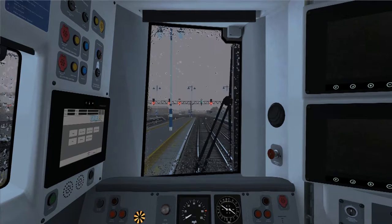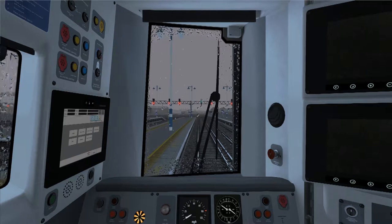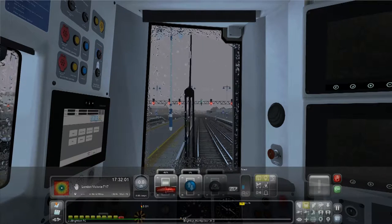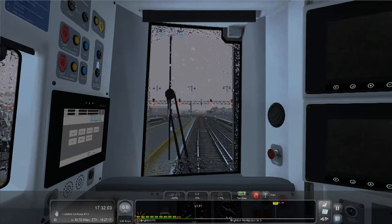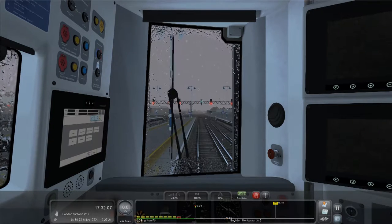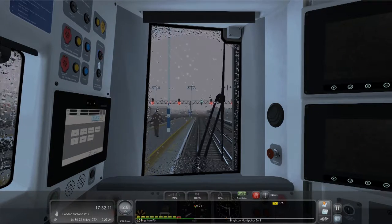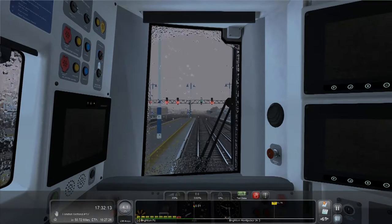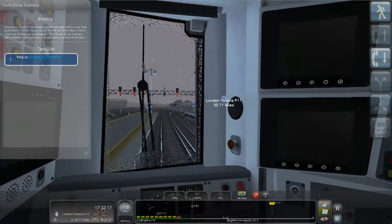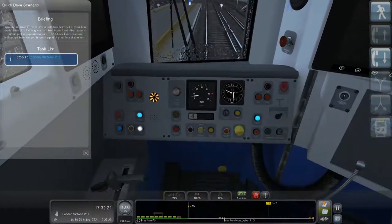First thing we need to do is turn on the wipers, which is left on the d-pad. We need to put the hood on - I like it minimized, not the big one. We need to put it in forwards, release the brake, and apply some throttle. We're going from Brighton, about 50 miles all the way to London Victoria platform 17.